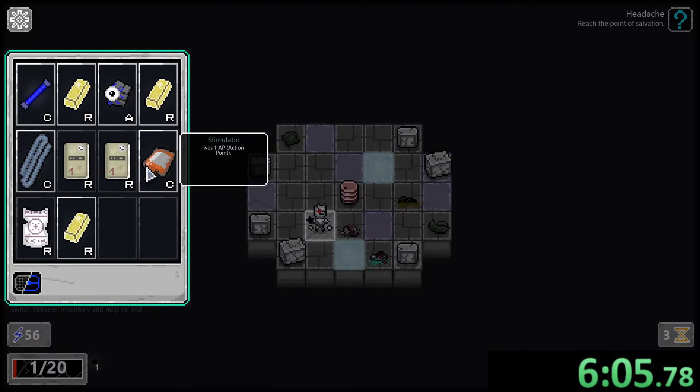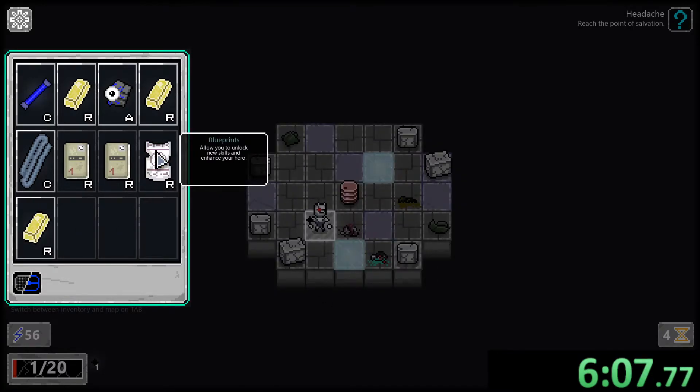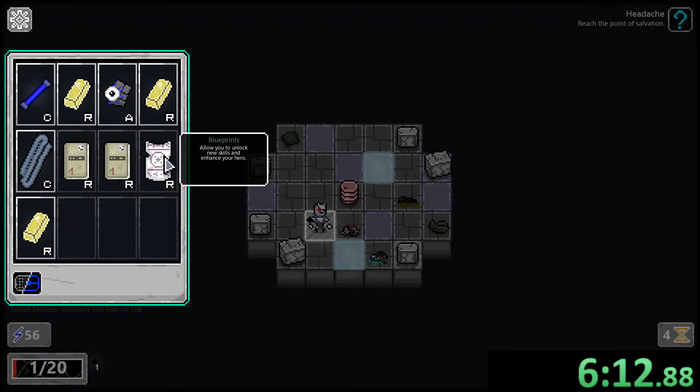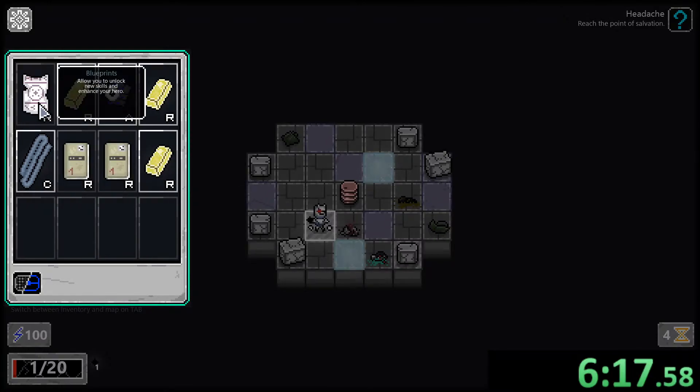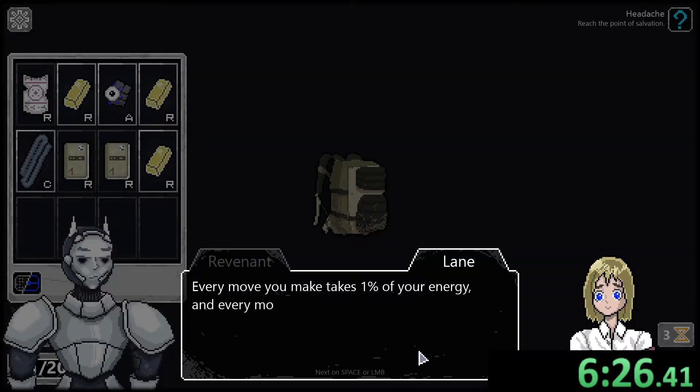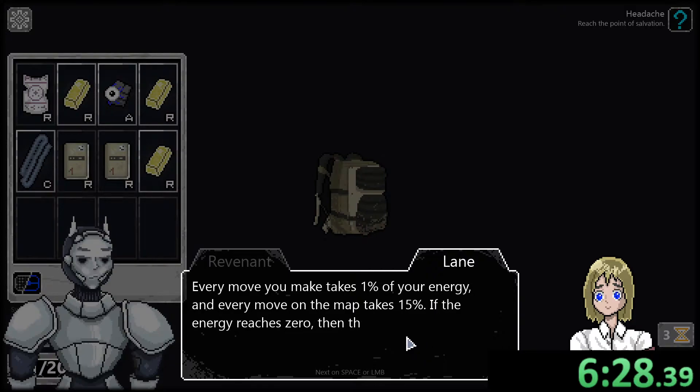Take everything. Heal. One AP actually increases my max — fantastic! Unlock new skills, enhance your hero — how do I use it? We're almost dead. Every move takes one percent of your energy, and every move in combat takes fifteen. If energy reaches zero the reactor overworks and you take damage — so monitor energy and replenish using tritium.